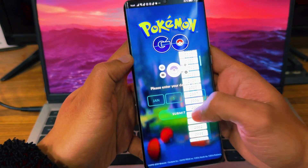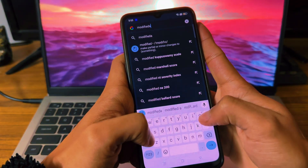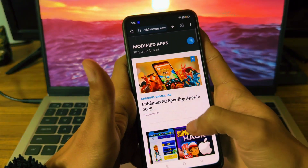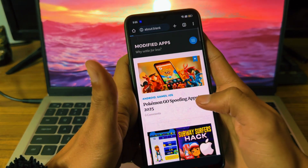Let's get started. Open your browser and search modifiedapps.com — I'm going to put the link in the description so you don't miss it. As you can see there are several other games with hacks, but we're going to go with Pokemon Go spoofing for 2025.